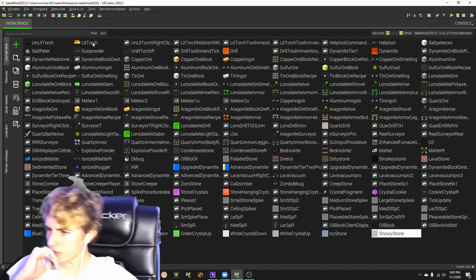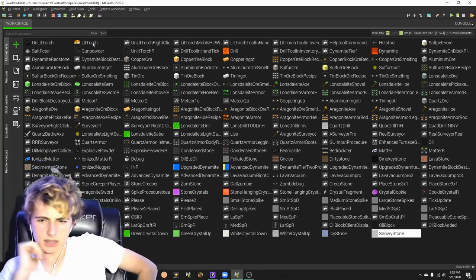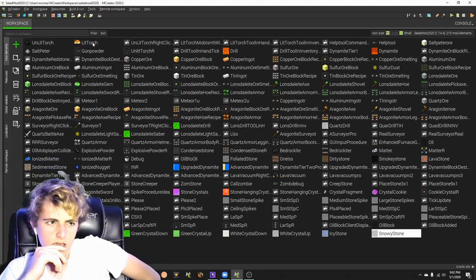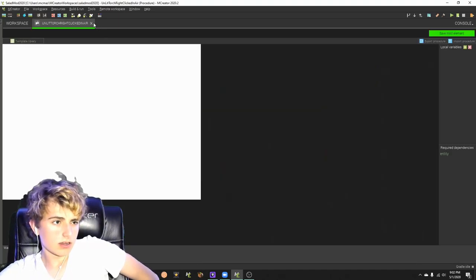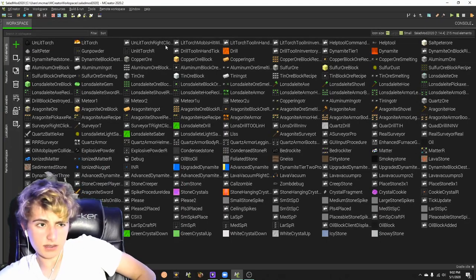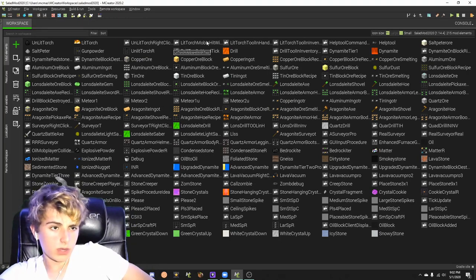What I might do, because this is going to be really quick once I add the blocks, is add a little more ambiance into the lighting system. So this torch here — I'm going to make it work a little differently, so that when a tool is in hand, instead of giving direct night vision, it'll light things up another way.